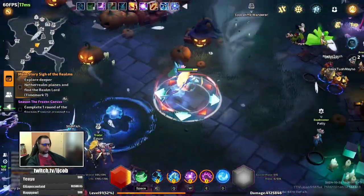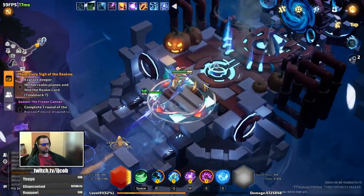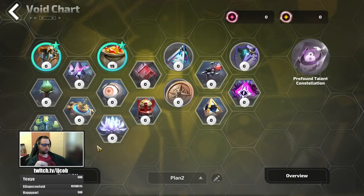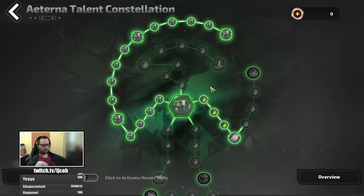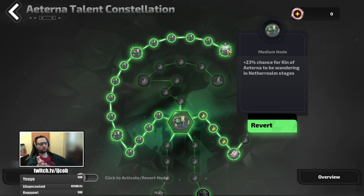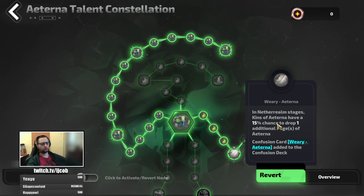Another source of pages would be doing your maps. For the ability to get pages from maps, you need to spec into the Eterna talent constellation and basically put points into this left branch to have a chance to encounter Kin of Eterna in the map. Then you need to put in these four points for the Kin of Eterna to have a chance to drop a page.